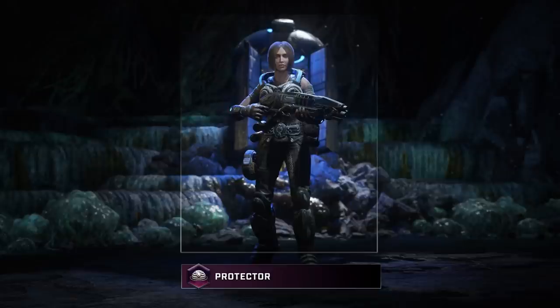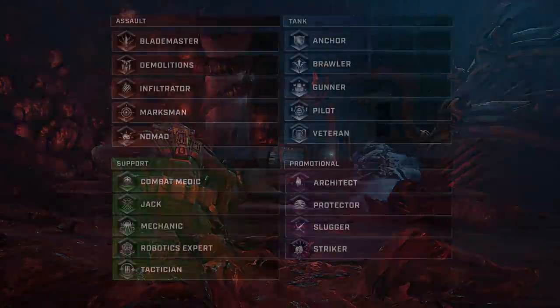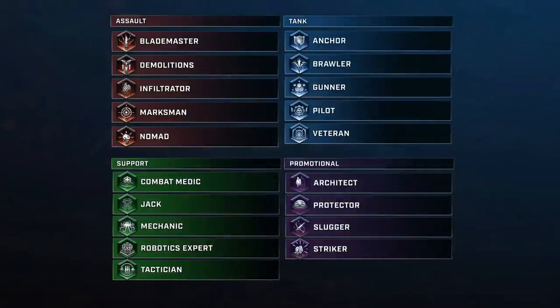In the next frame there's another shot of the drop pod in what I'm guessing is Nexus — this looks like the COG spawn area since the COG would spawn on the side with the drop pods, which makes sense. We have Anya Stroud highlighted with the Protector class there. Then we have the UIR Soldier in Escape, as he is now playable in Escape. The class system has been separated from all the characters in the game, so you can play as Demolitions as Marcus, JD, Carmine — whoever you want — as any of the classes.